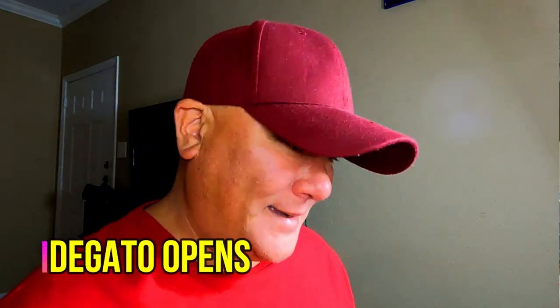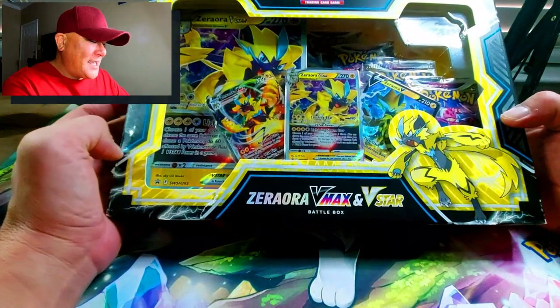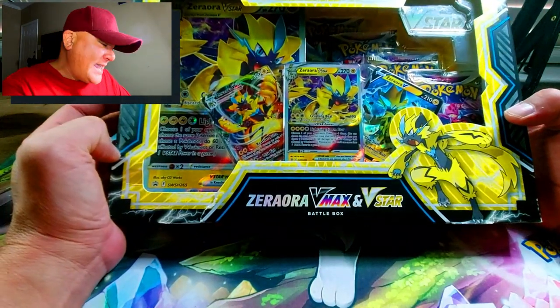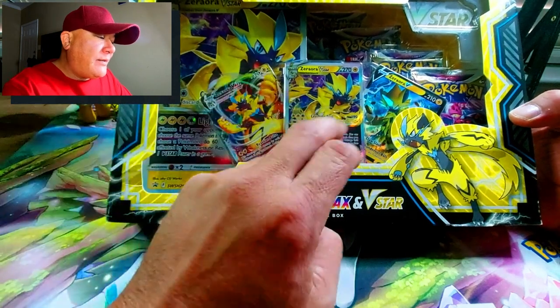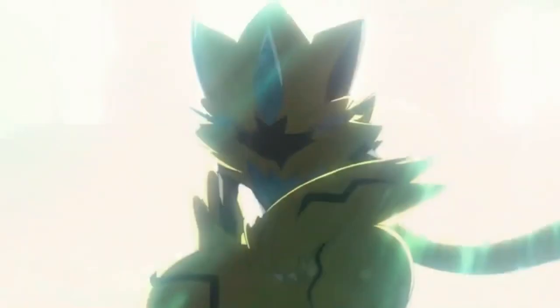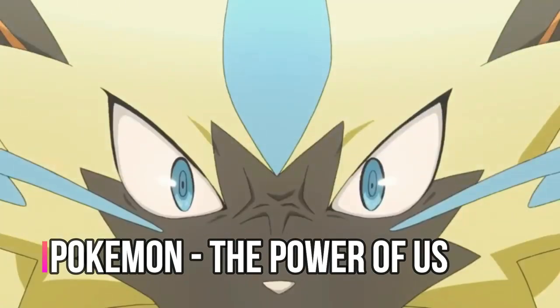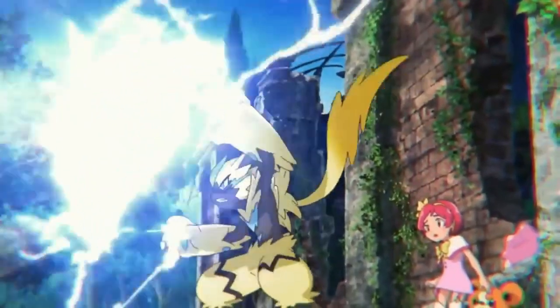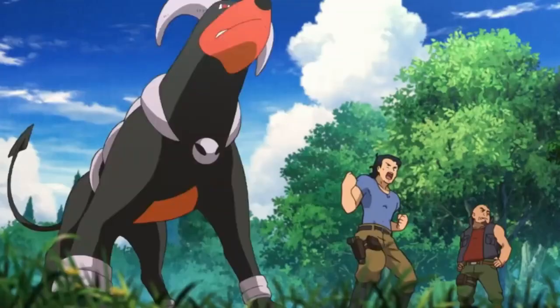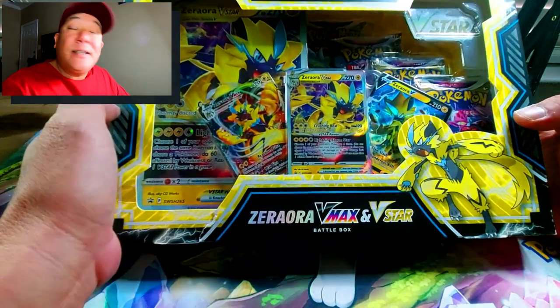What's up y'all, welcome back — today another Pokemon card opening. One of my favorite mythical Pokemon has its own box: Zeraora V-Max and V-Star. Zeraora debuted in Pokemon Sun and Moon, and it was one of the last mythicals to be released — either Marshadow or Zeraora were the last mythical Pokemon.